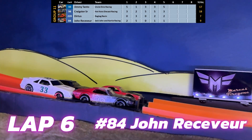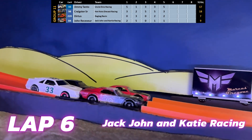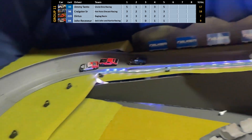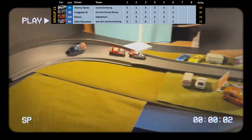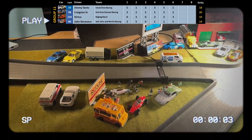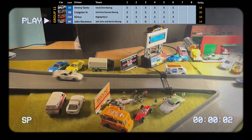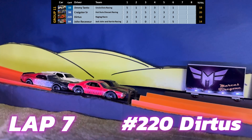Lap 6 and it's John Receiver of Jack, John, and Katie Racing in pole position. Jimmy Tonto gets loose going into the switchback and almost crashes. Dirtus pulls into second — is that Dirtus pushing at the line? He's really going for the points. It looks like John Receiver just kind of lost control going across the finish line. That Mustang got a little squirrely at the line — but I don't want to make any jokes about bad drivers and Mustangs.